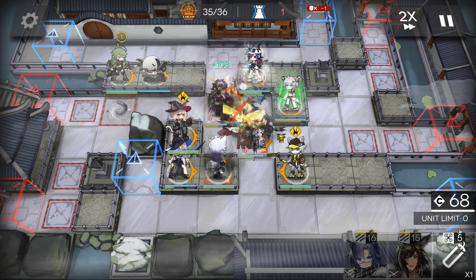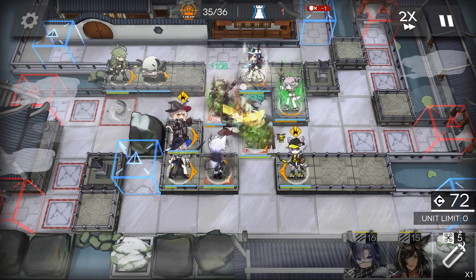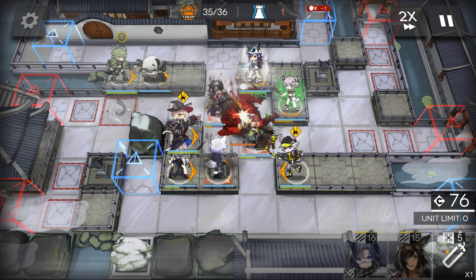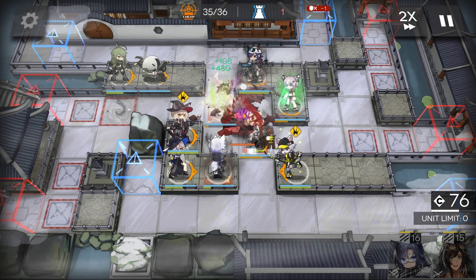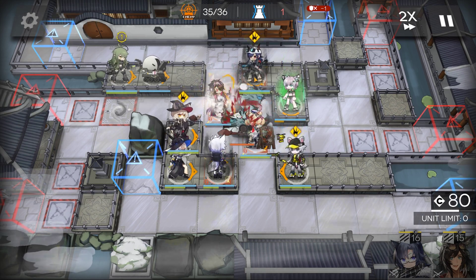It's a skill. Change Chen's mark to the opposite — opposite colors deal and take more damage.